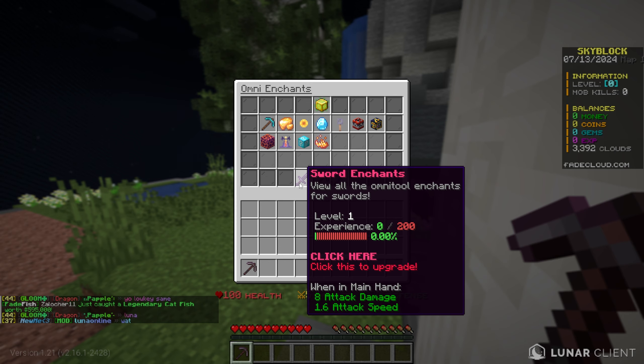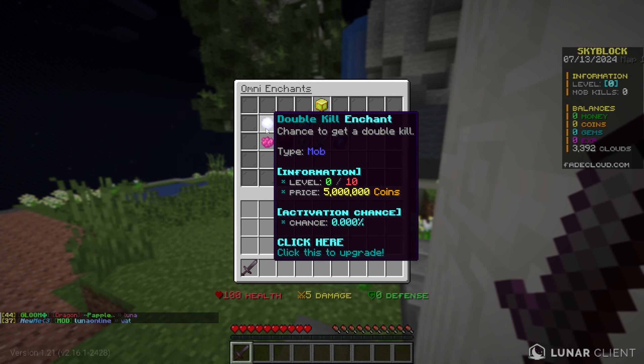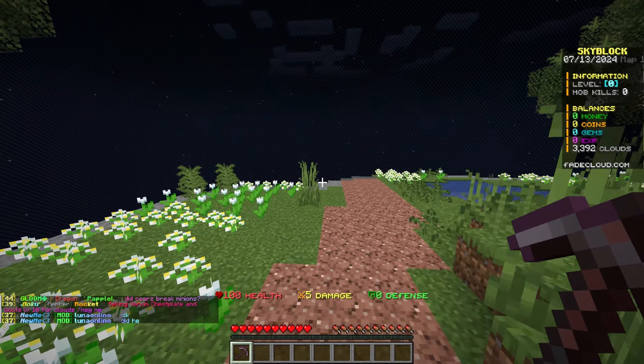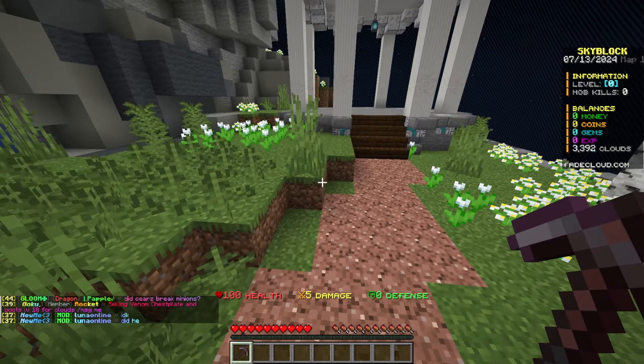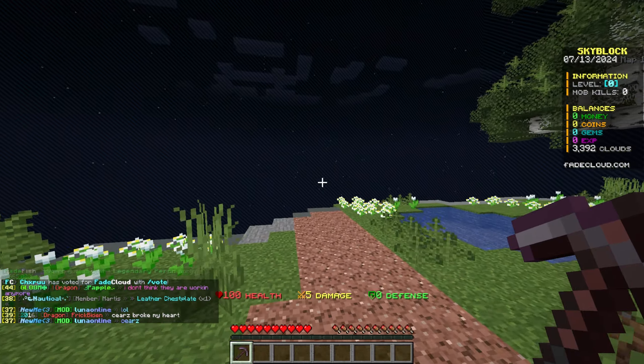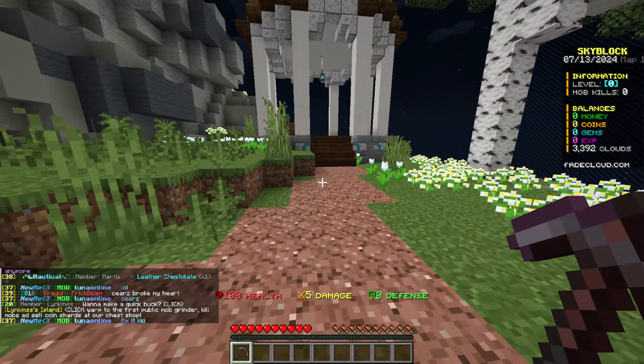I got a crater island by typing slash IS and I'll just get the plains island. I've been asking a few people on the server and the meta for starting off is to do some mining for tokens - the tokens are called coins on this server - and we use those coins to buy all of our enchants, then we want to try getting into the dungeons.